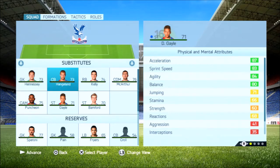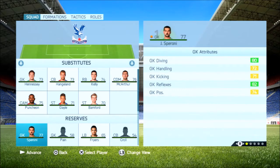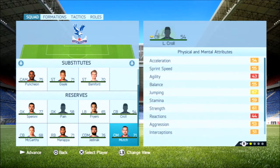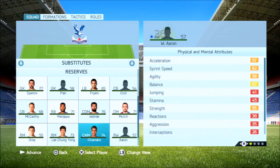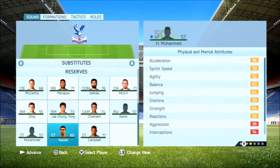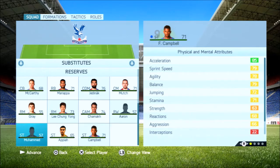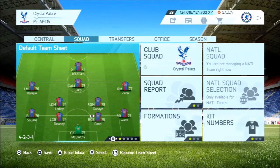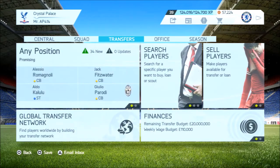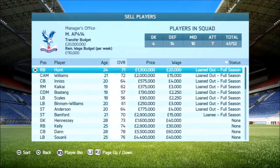Moving on to the bench - we have Hennessy, Hangeland, Kelly, McArthur, Puncheon, Gale, Patrick Bamford, and Delaney on loan from Chelsea. In the reserves: Speroni, Payne, Fryers, Kroll, McCarthy, Mariappa, Jedinak, Mutch, Gray, Lee Chong-yong, Chamakh, Aaron, Mohamed, Appiah, and Fraser Campbell. A few of them are just going to get loaned out - like Aaron and Mohamed. Some really old guys like McCarthy and Fraser Campbell I'm looking to move on - I don't see them having a future at Crystal Palace and definitely not in my career mode.